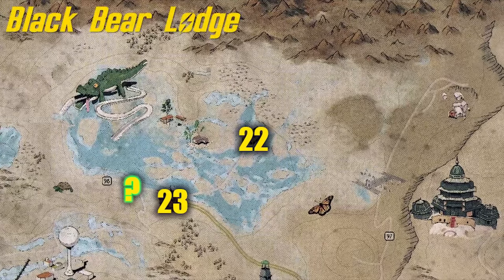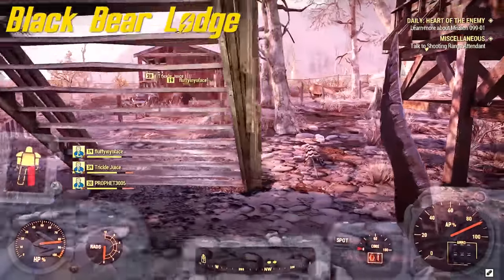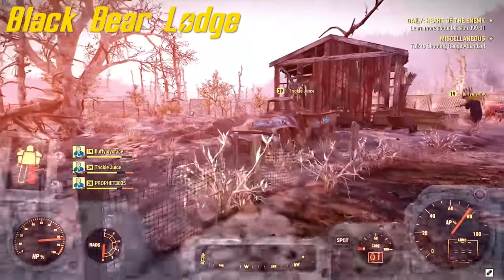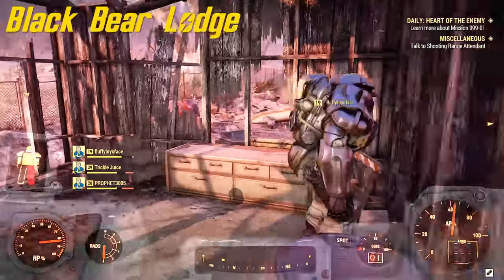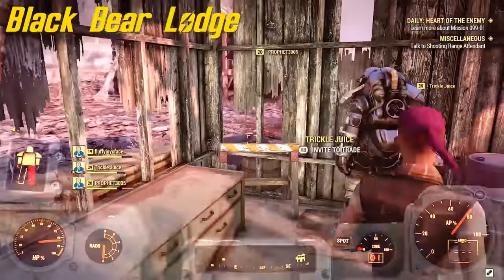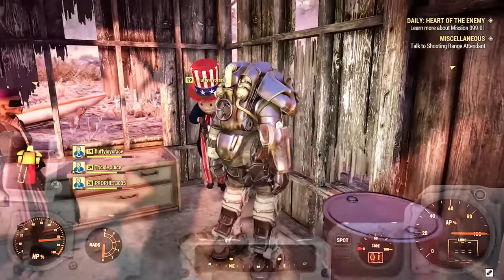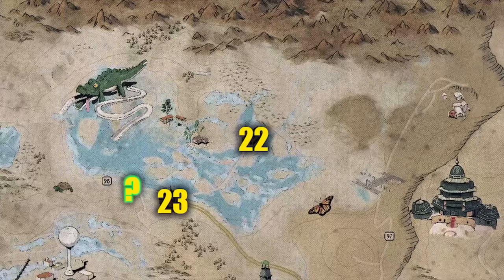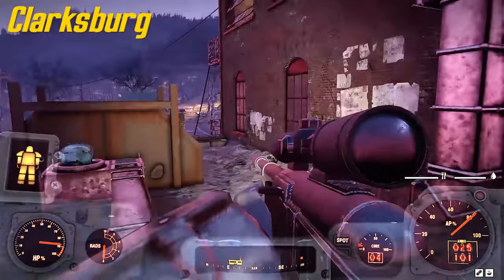Number 22 is at Black Bear Lodge. You don't have to fight your way to this or anything — there are enemies here, however the power armor is in the shed and not in the lodge itself. So you could sneak up and take it, you could be in and out of here very quickly.